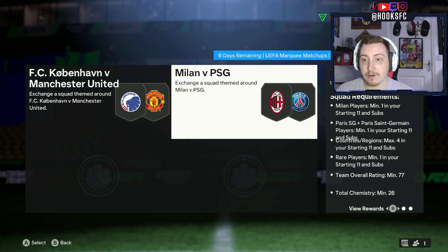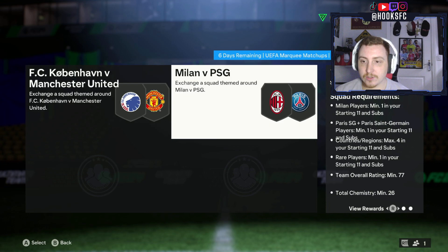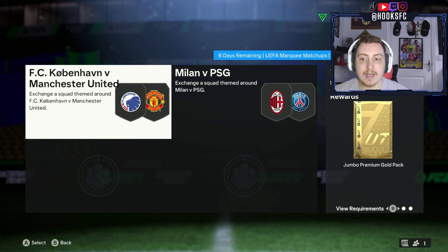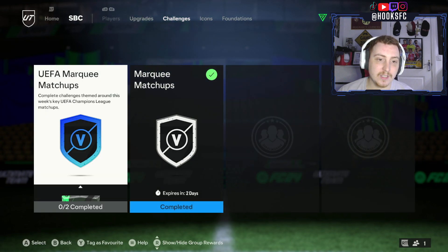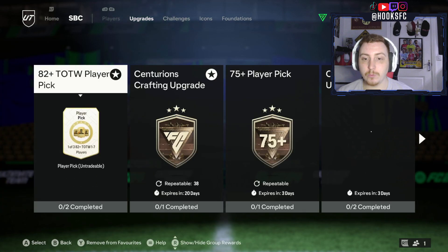We've also got Milan versus PSG as well. You can use the Paris SG women's team for this one, which is pretty good. They give you a Prime Electrum Players Pack and a Jumbo Premium Gold Pack — I'll do a video separately for this — and a Rare Gold Pack overall as well. It's not too bad at all.